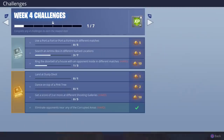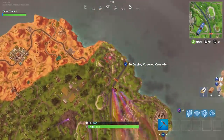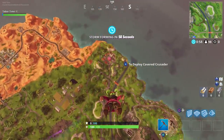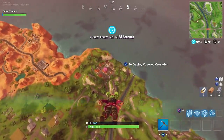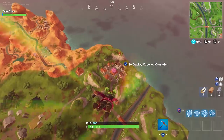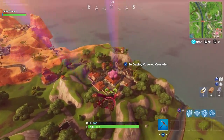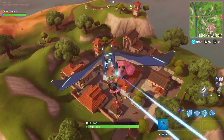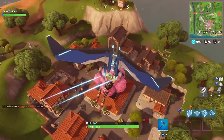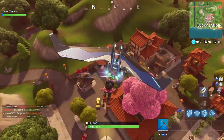Part two of the dance on top of things says dance on top of a pink tree, and there's only one pink tree that I know of. You can see it here as you glide your way down into Lucky Landing. Remember, the first one was at the clock tower. Let's just land on top of this bright pink tree.